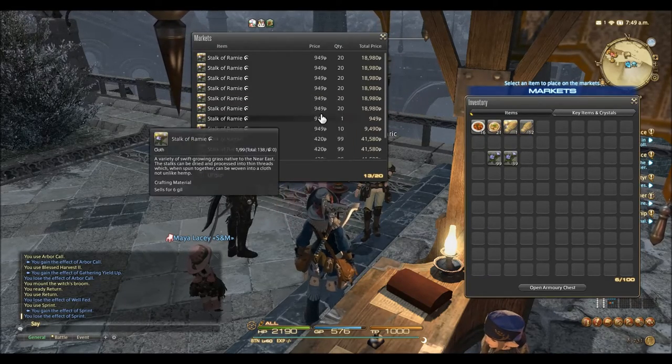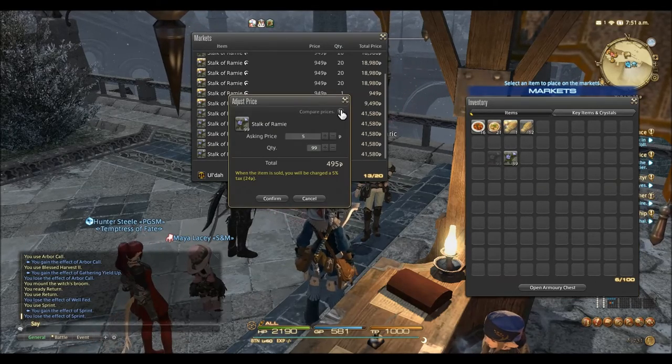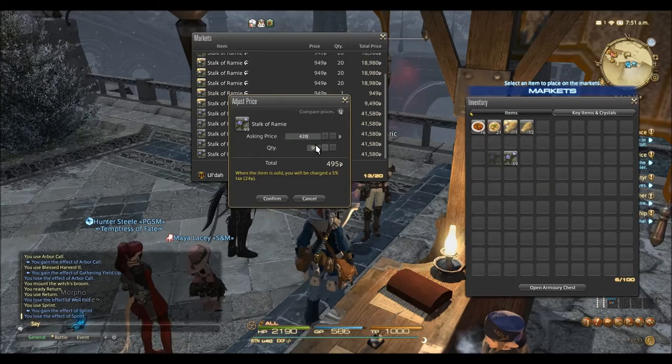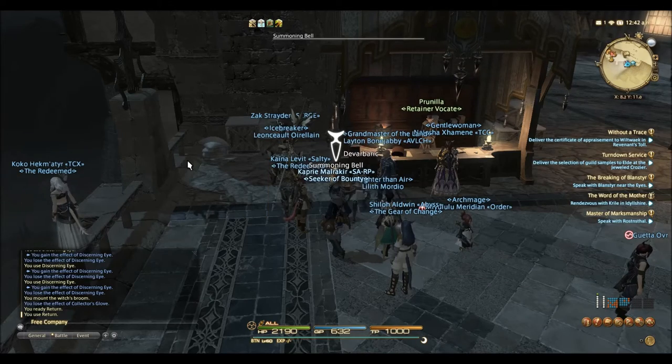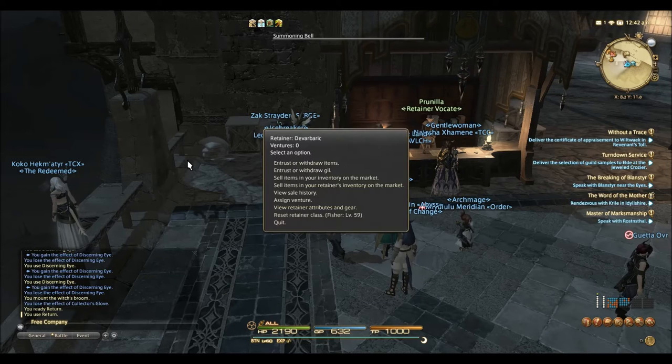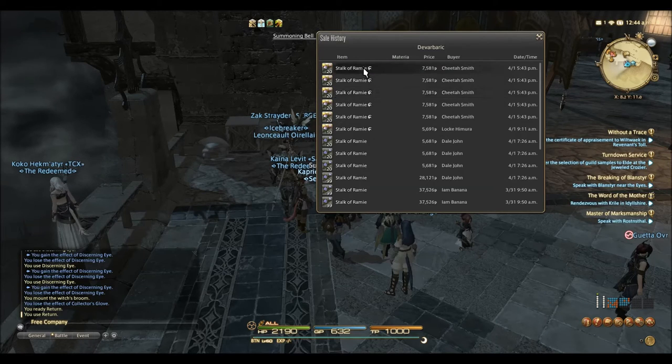In terms of sales, it took 3 days to sell all of our Raimi and I had to relist 3 times — just small undercuts. We looted 287,000 gill minus 2,000 for teleports and repairs, making our gill per hour rate 285,000 gill per hour with Raimi.